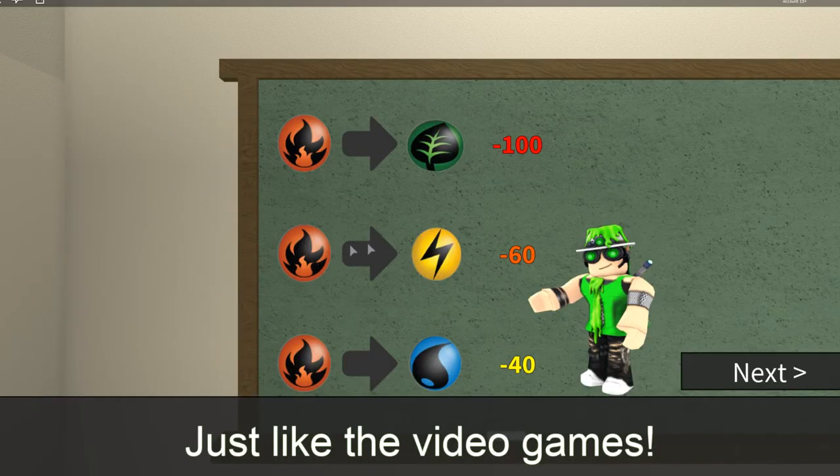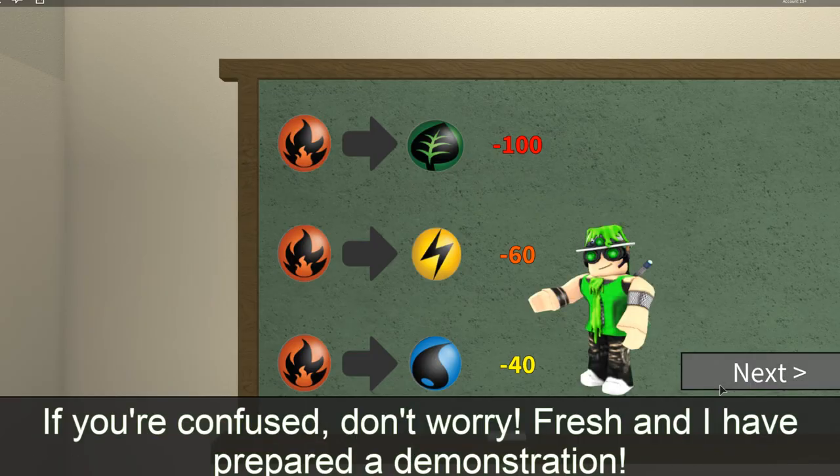So if you attack someone, it does 60 damage, except if your knife hits from an element that is stronger than the opponent, then you do 100 damage. But if the opponent has something that is stronger, then you do only 40 damage. So kind of like the Pokémon normal games. Okay, that makes sense.